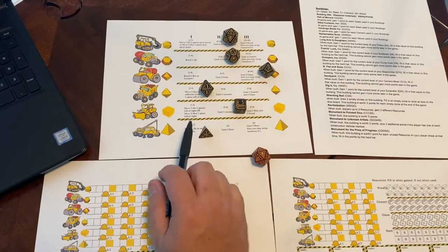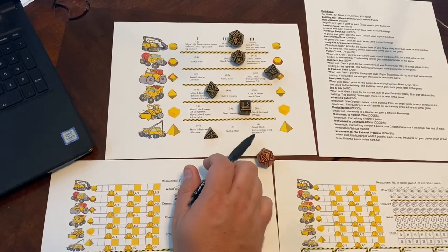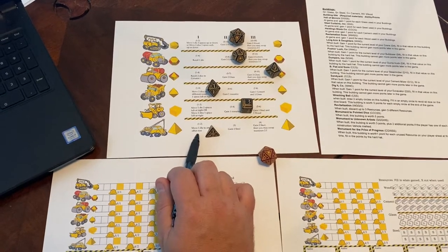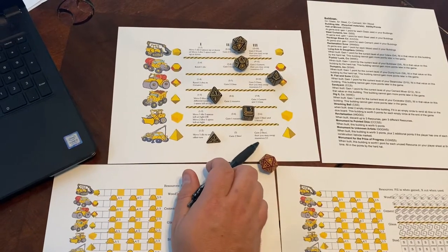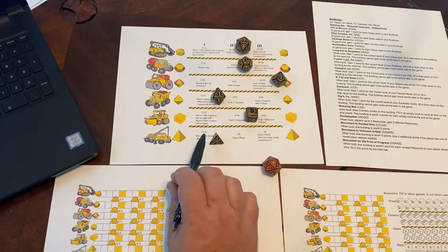The important thing with this game is the dice are assigned to the board based on their values. So this is a D4, so it's in the one or two spot because it's worth one point, and then there's a three and four. Each column is going to have different abilities.